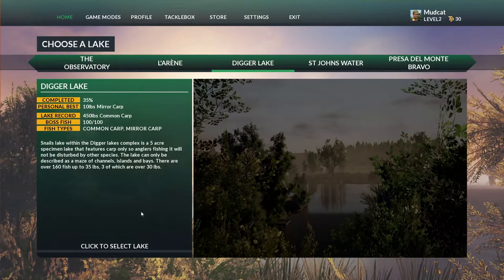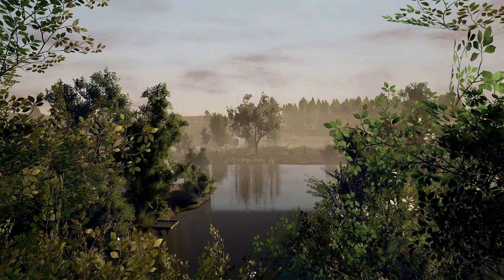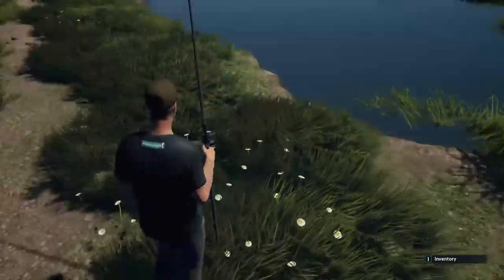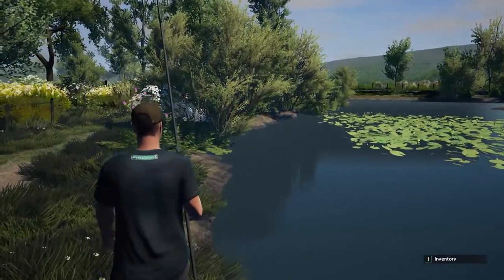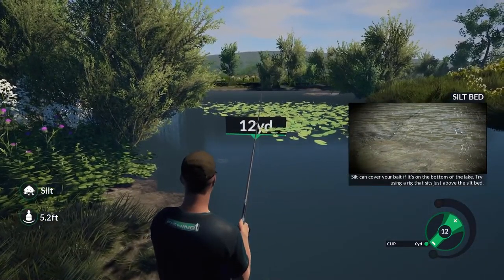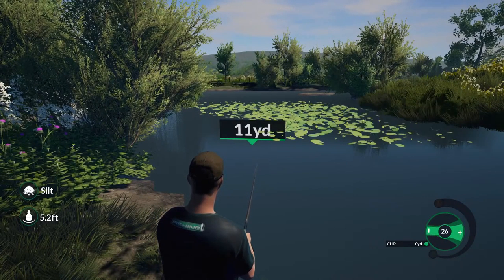Let's check Digger Lake. I'm going to leave the settings as is for now; we'll check out that day-night cycle in a minute. It looks a little less uniform of a lake. I'll choose a spot at random — there's a nice patch of lily pads over here. This looks like it would be a really good place to go fishing. Let's see if we can get anything hanging out here by the pads with my bread crust. We're on silt, so that's better.